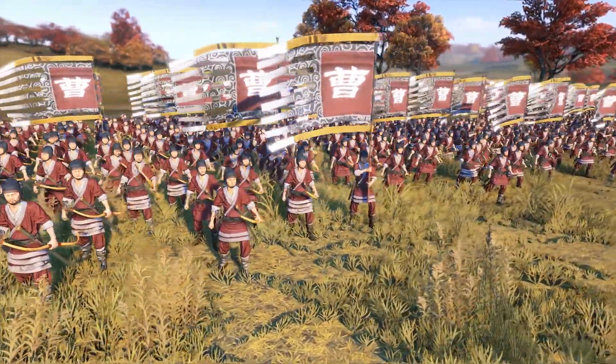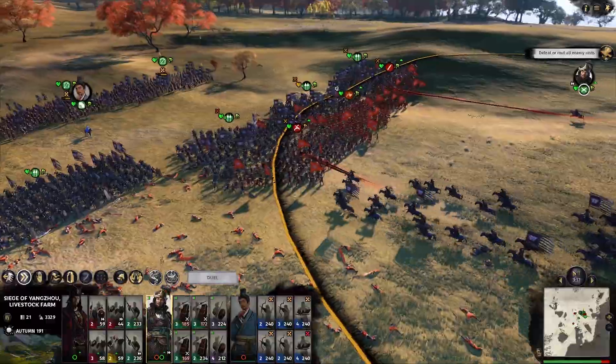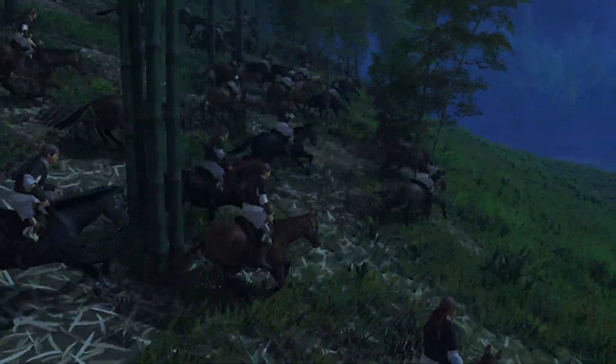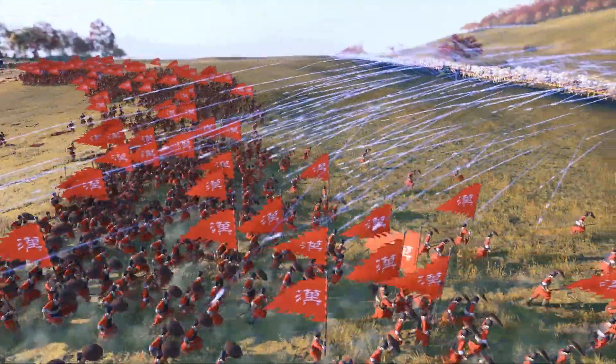Archers are good against pretty much everything that doesn't carry a shield, but they're weak as kittens in combat. Their lack of melee focus and looser spacing means they're especially vulnerable to cav, so keep some spearmen nearby to deter any roaming threats. It's also worth noting that crossbows do extra armor-piercing damage, so if you have them, point them at the enemy's elite and heavy units.